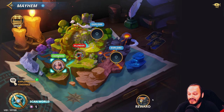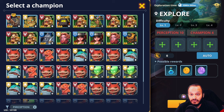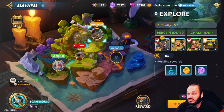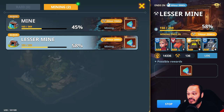Now one of the main things you should be doing is the Mayhem tab. Click explore and select the team with the highest perception — it defaults to lowest, so click the arrow to flip it to highest. This costs 10 essences, which you can earn by playing the game and doing dailies. Rewards include XP, gold, and mileage, and you can unlock things like mines. I currently have two mines unlocked — a normal mine and a lesser mine — with champions assigned to mine lapis for me.